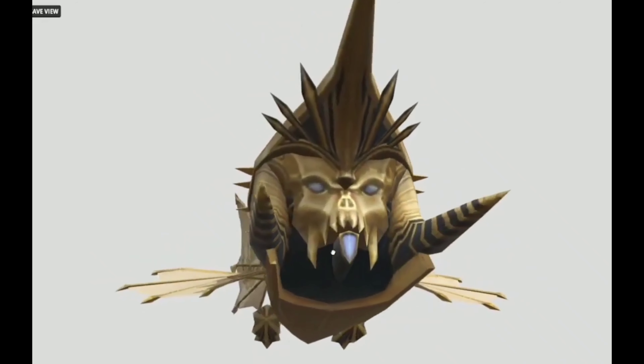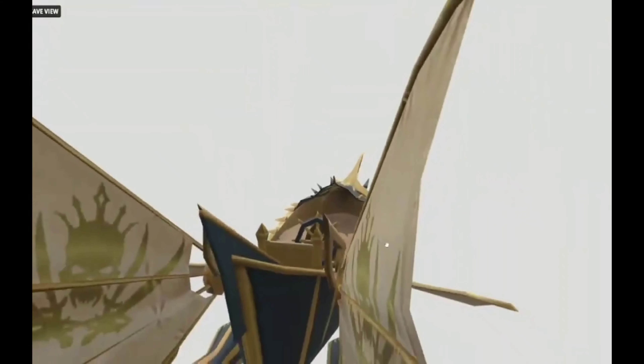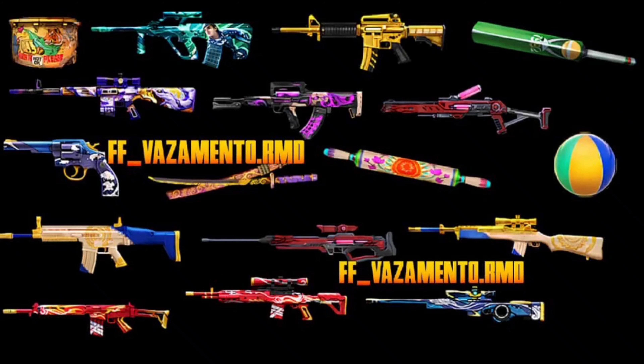It is a skateboard. This is a new gun skin: Vigk, M4M, Bat, M10, Sniper, Parafill, Scare. We are launching the M5 Redded Poussa Guns — this is a new update in the Advanced Server Live. If you want to see more, please comment, like, share and subscribe.